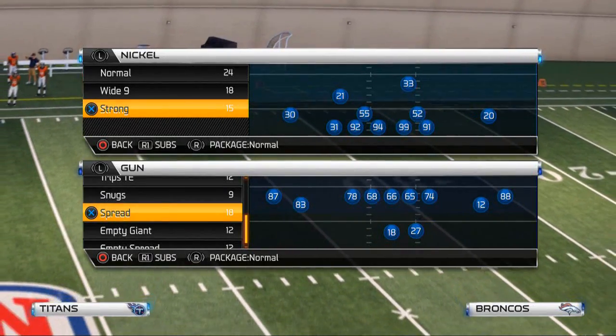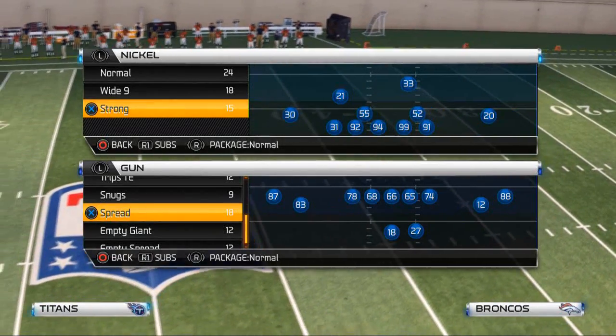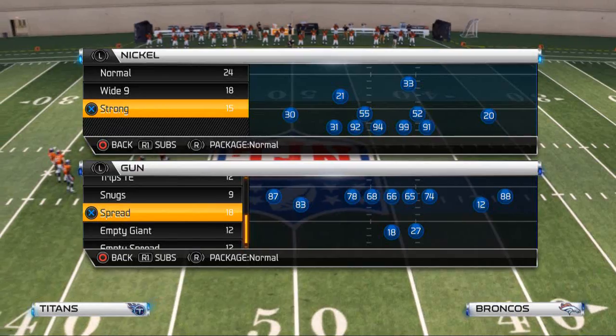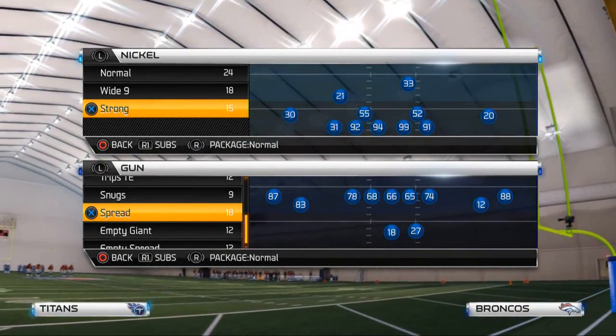In today's video, we're going to show you how to beat two men under with five different unique routes and some universal concepts that you can look for in other playbooks. Today's playbook will be the New York Giants playbook, and the formation we'll be using is the Gun M.T. Giant.